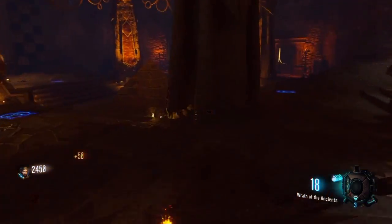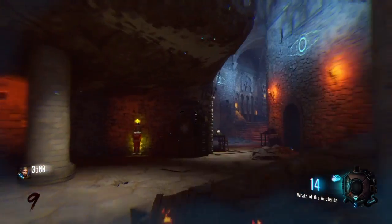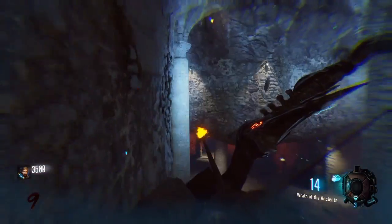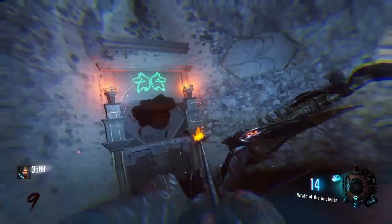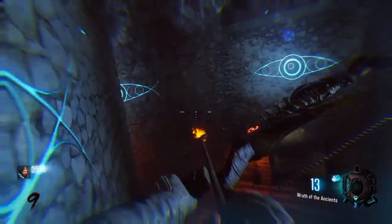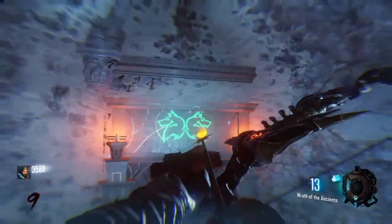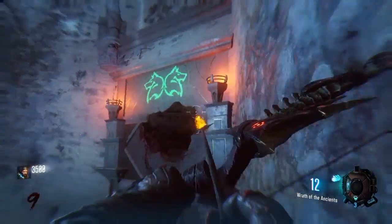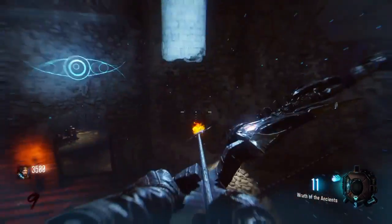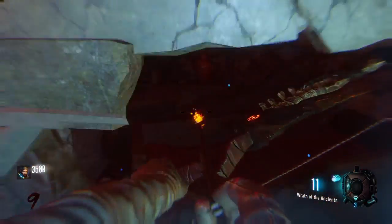Pick up the last bone and you've finished that part. Then it's a waiting game until anti-gravity activates. When anti-gravity comes on, jump and wall-run on the walls. Go where the dog is looking upward and shoot those symbols - they will create a platform. I missed it the first time but eventually hit it and the platform builds itself.